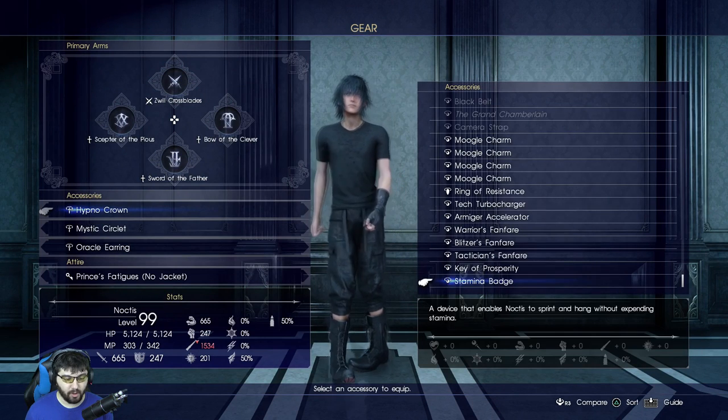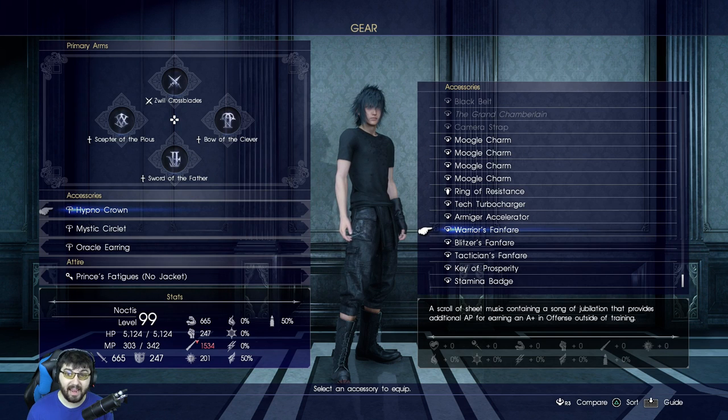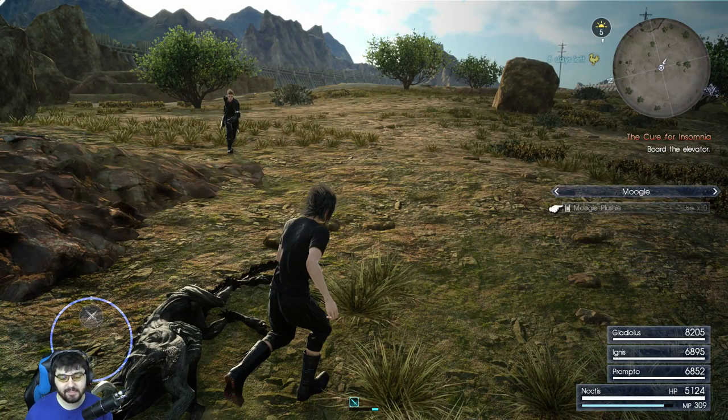The next item from the free pack is the Warrior's Fanfare. The Warrior's Fanfare gives you AP at the end of a battle if you get an A-plus in the offense section outside of training — it doesn't work in training. That's an item you can equip to any of your party members; it doesn't need to be equipped to Noctis, so keep that in mind as well.